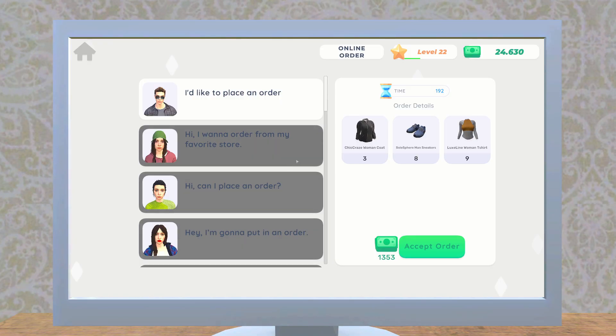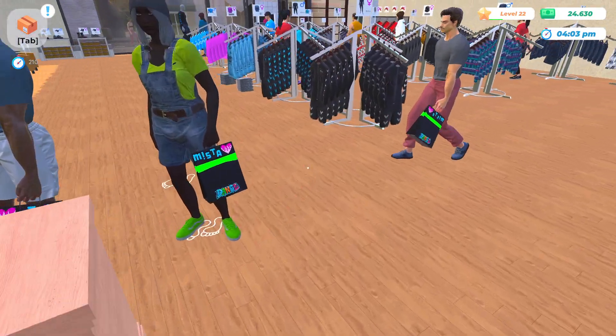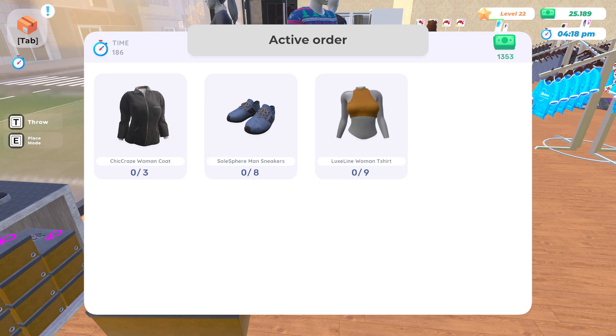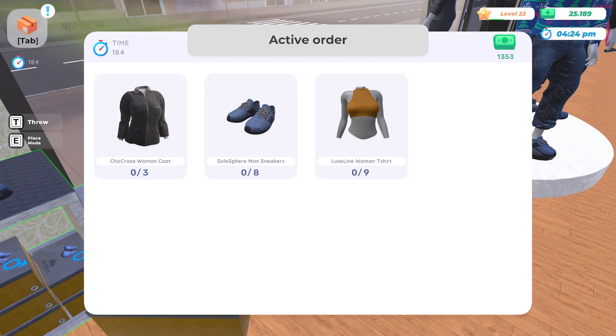Look at our bag — it's amazing. Online order, time 192. She wants one chick woman coat. I like this — this is us just running around the store keeping ourselves busy. She wants eight sneakers.